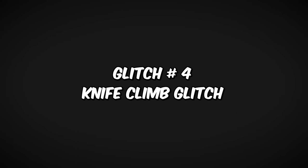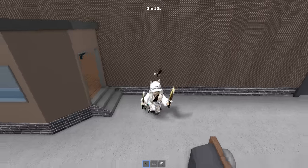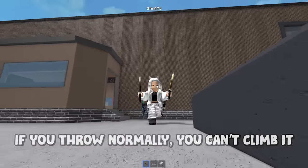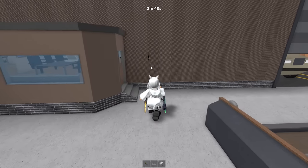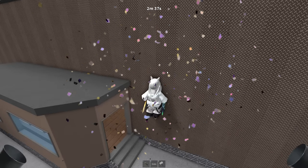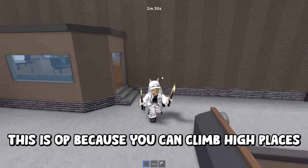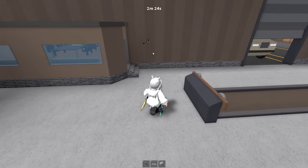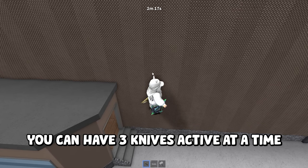Glitch number four: Knife Climb Glitch. With this glitch you can climb knives. Nope — if you throw normally you can't climb it. You must unequip the knife right before the throw. This is OP because you can climb to high places. You can have three knives active at a time.